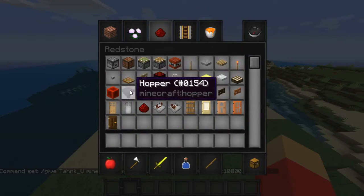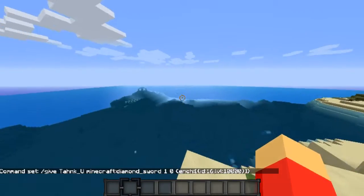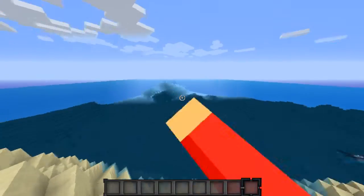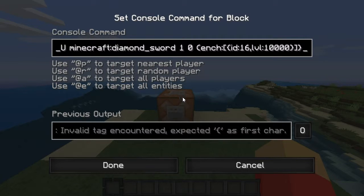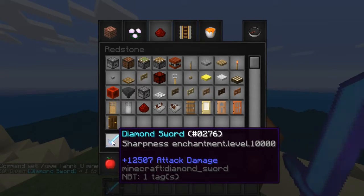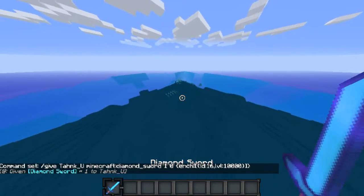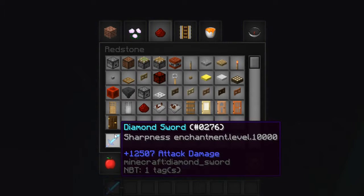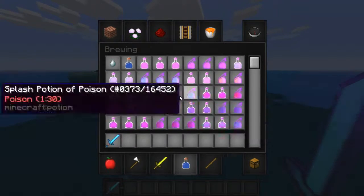Now grab yourself a button or any redstone source. This is a completely random seed and it turns out I had a temple nearby — perfect to test it out. Get your sharpness 10,000 diamond sword. Make sure you have it all correct, because you could easily make a mistake. This does 12,507 attack damage — not too much, just a lot.